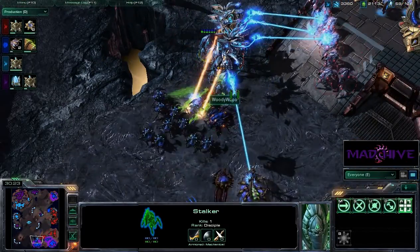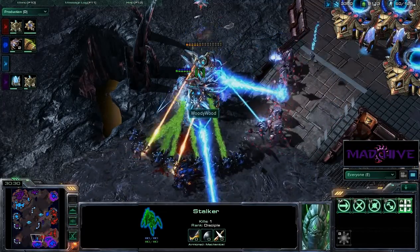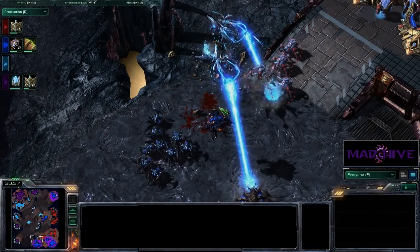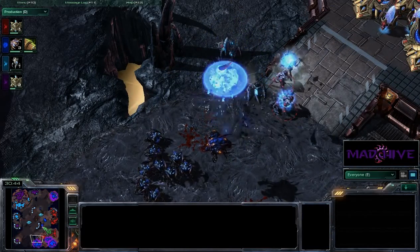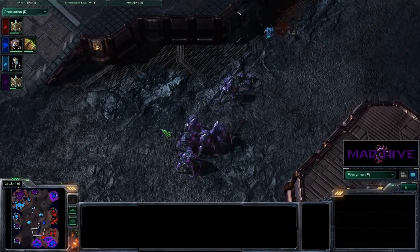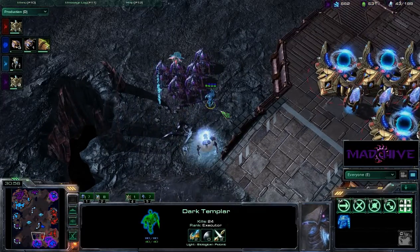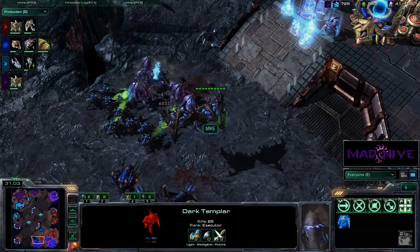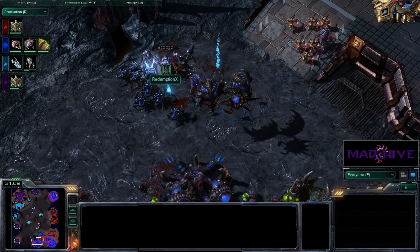The Roaches will probably do pretty good against the Stalkers, but they've got to focus down the Void Rays, then the Colossus. I guess they'll be fine. Here comes Redemption X trying to help out, but he's got some Broodlords on his tail. Still got this one DT alive — 24 kills! He is an Executor DT. But there's an Overseer, and that DT's days are numbered. 27 kills before he goes down.